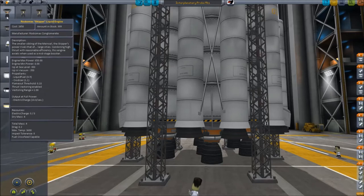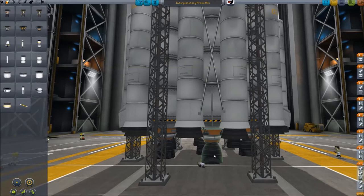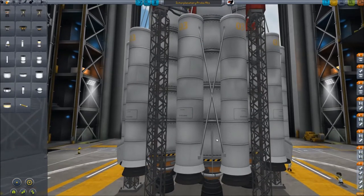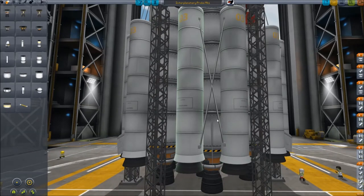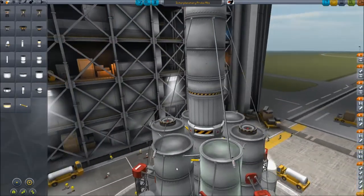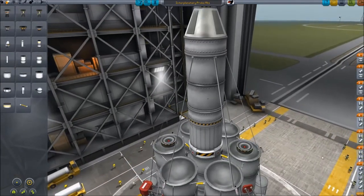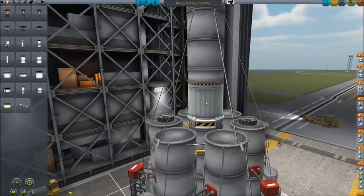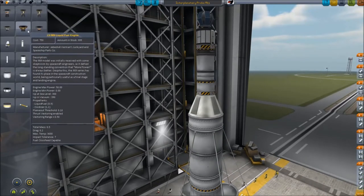I've got the skipper engine, which is not great for takeoff. I wish I had the mainsail, which is the next step up from the skipper, but it should work. We've got three big tanks, twelve boosters around the outside. The big tanks are asparagus staged with the middle. The last stage has some extra reaction wheels on it to keep us from going out of control. We've got tail fins and winglets. We've got another skipper engine here because it's really good for transfer stage, and we've got two small tanks and a big tank.